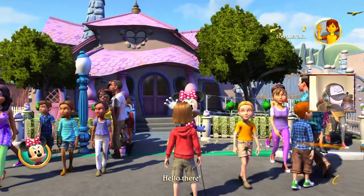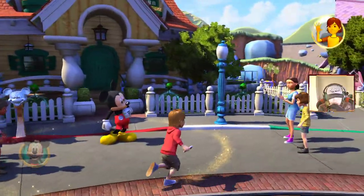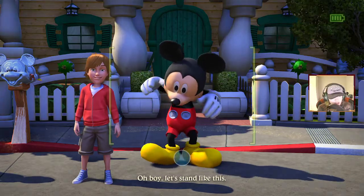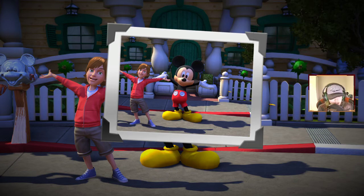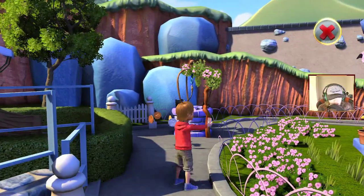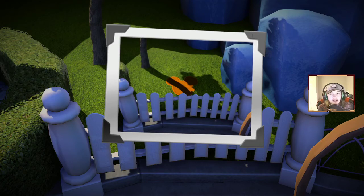I've been super impressed with the character models and everything — I think it's been super cool. Let's get our camera out straight away. I did notice back here when I was doing a bit of editing on the video — back of Minnie's house I believe there is a photo that I missed. There we go — it's the Mickey in the garden. Another hidden Mickey, and I wouldn't have spotted that as soon if I hadn't been editing the video for you guys.